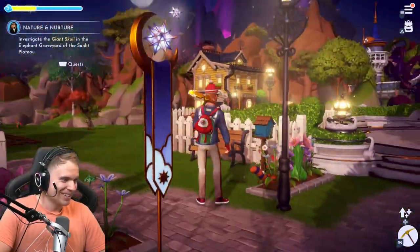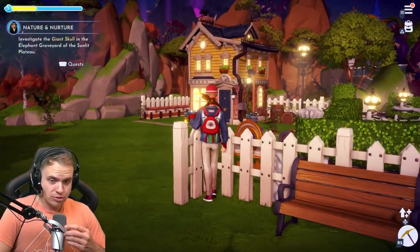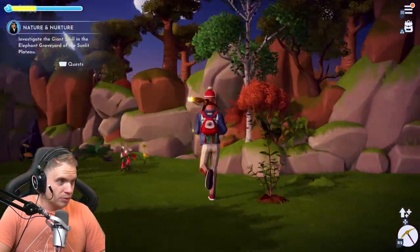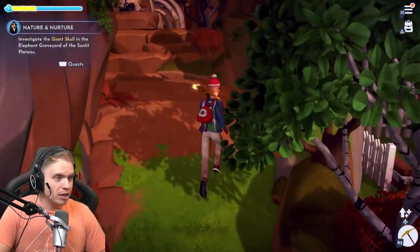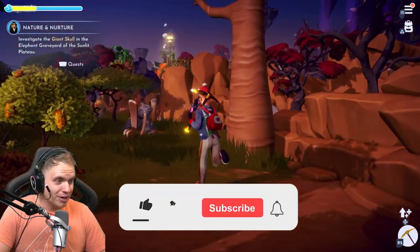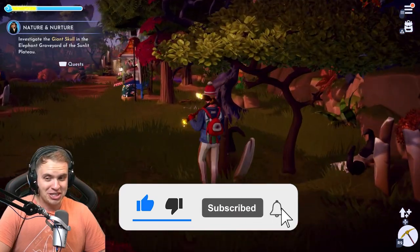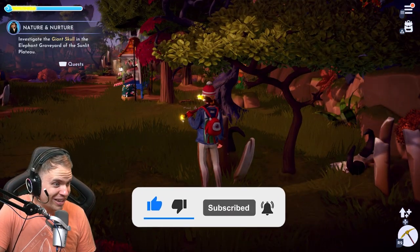Look at this raccoon. Welcome to Disney Dreamlight Valley. We are finally gonna do... oh my god, look at that moon. We're gonna do the Nature and Nurture quest. We're gonna finally find out what the scar is all about. Cannot wait to see his villainous ways.